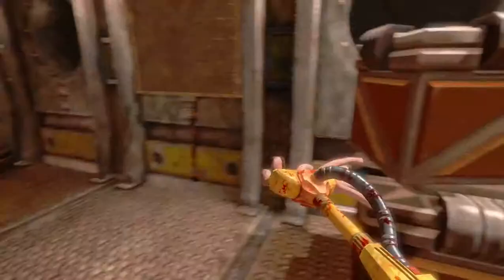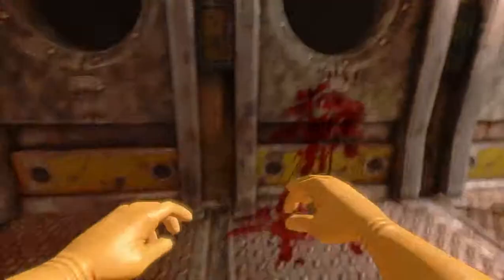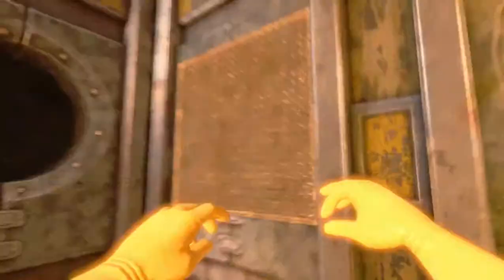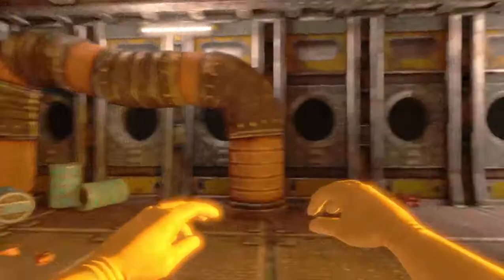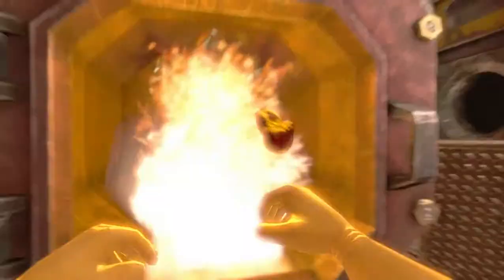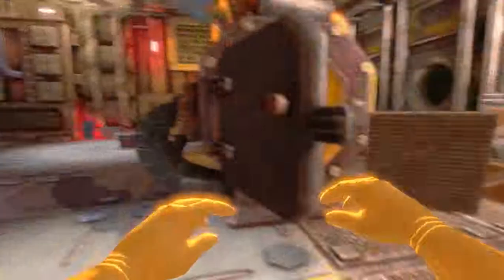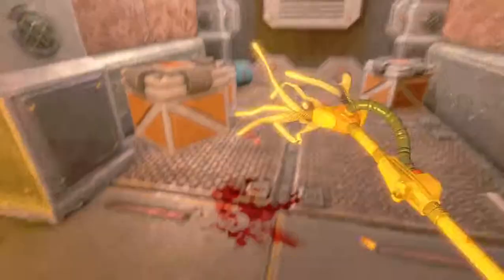It looks as if someone got splattered behind that wall there. That's something I didn't see before. I don't know if there's an achievement for actually completing this game, but I just found out that you can tear off those wall panels, which is pretty interesting. You can also open this chamber, but I've tried putting things in it before and it just won't do anything, so we'll just leave it closed.